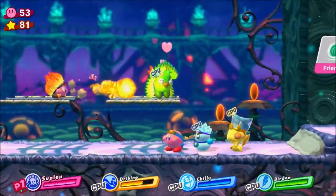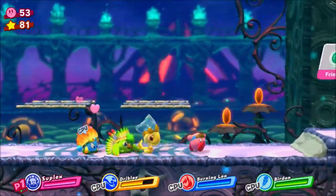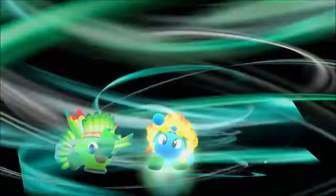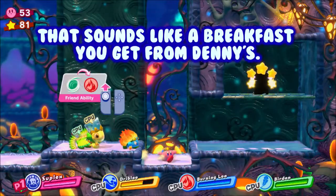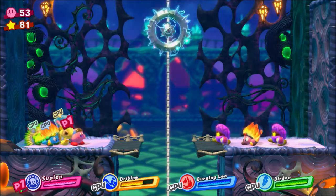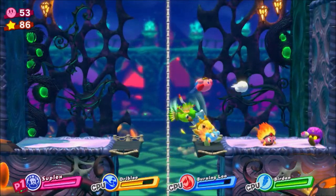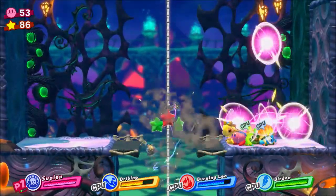I guess we're gonna have to defriend both Burdon and Leo — straight out Chili. Burdon and Spurning Leo combine to perform Rising Sizzler. There's really all kinds of combinations that I can't really think to... just dribbling just goes in for it. I just didn't think that was what you should do — I thought it's probably like a wind ability to wipe out the electric flow.